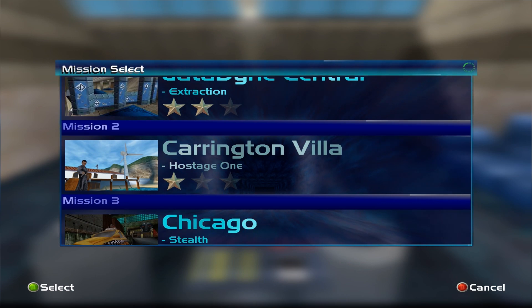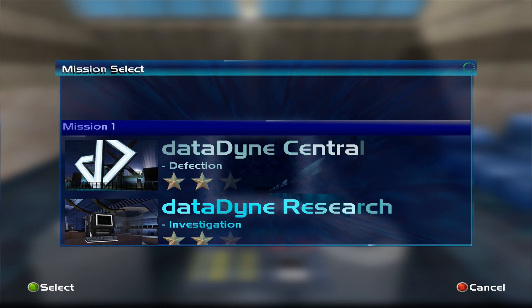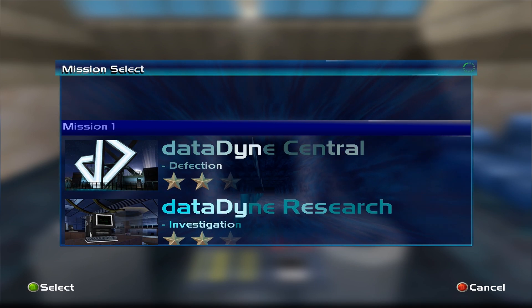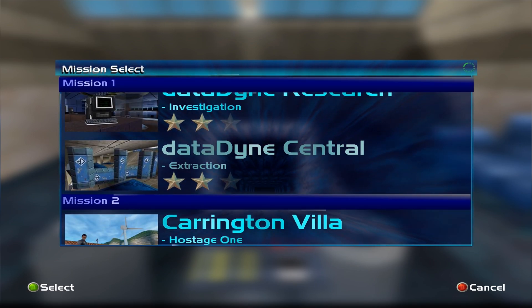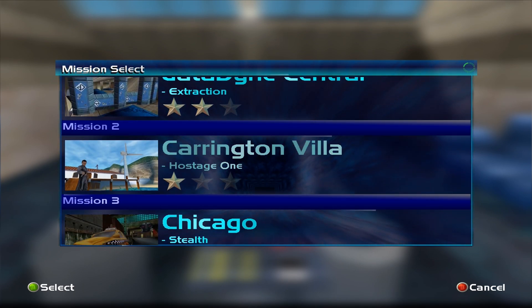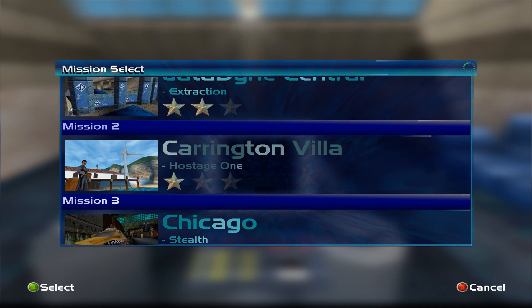Welcome back to Perfect Dark. In the last episode we finished mission one, which was split into three levels — breaking in, getting some research, and something with the story. I heard a name called Carrington who sounds like a villain. Anyway, mission two is Carrington's Villa, so let's get to it.